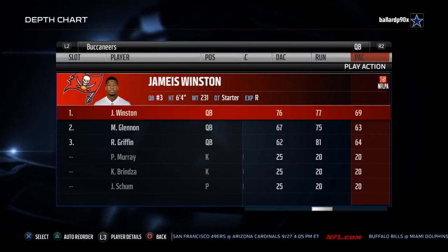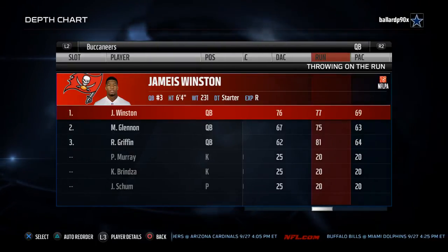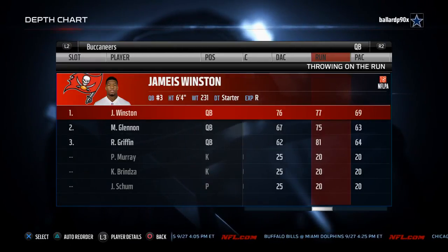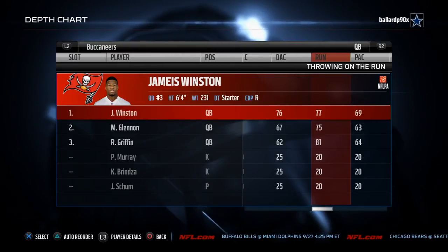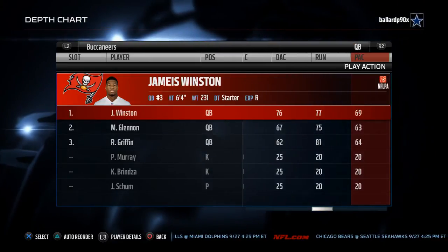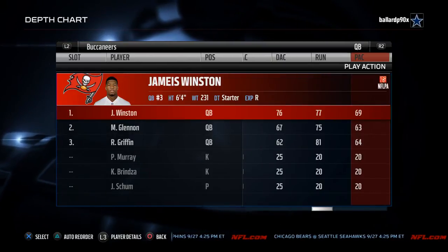The last stats worth noting: his throw on the run rating is fairly low at 77, which is really not going to get it done. If he has to throw on the run he will, but it's not something you really want to be doing. You really want to set your feet and make sure you're throwing the ball accurately with Jameis Winston. And then play action — there's really no purpose to run play action with him, as it's only a 69 overall play action rating. I would recommend just not running play action when utilizing Jameis Winston.